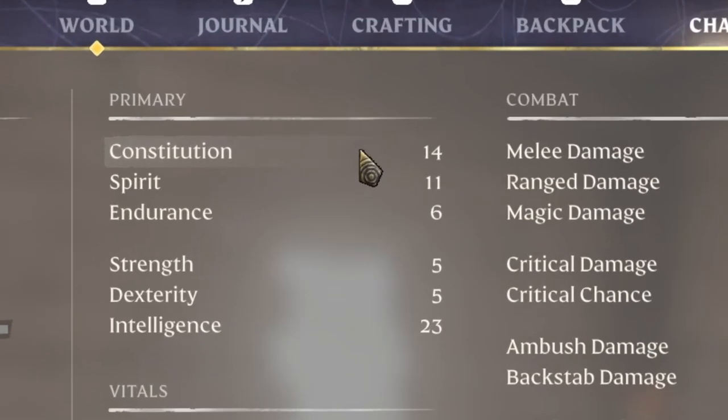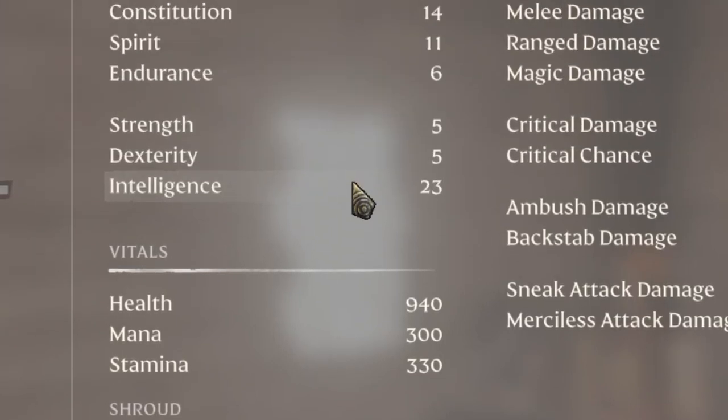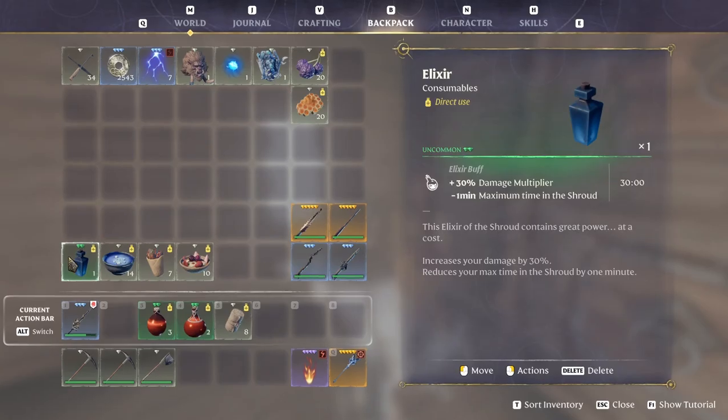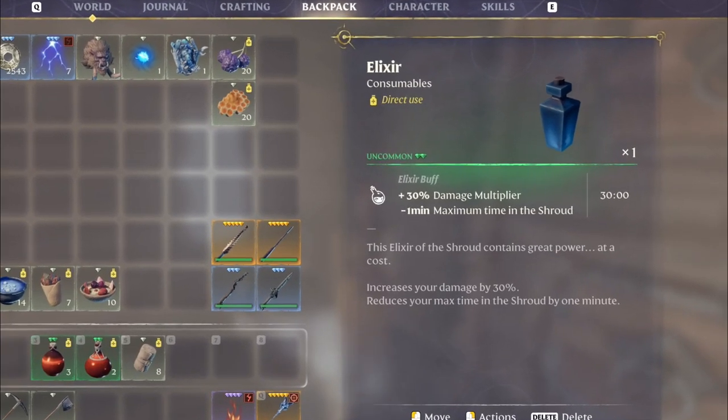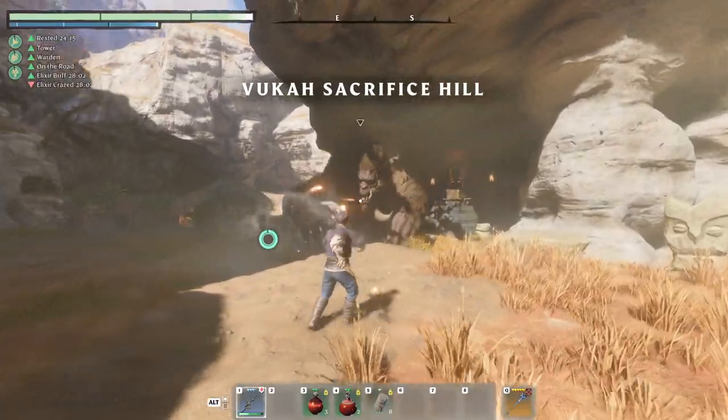When fully buffed by the food, we reach 14 constitution for a total of 940 health. We also have 23 intelligence, which means we deal a lot of magic damage. We also use the Elixir of the Shroud, which raises our damage by 30% for 30 minutes. This was the fire mage build.